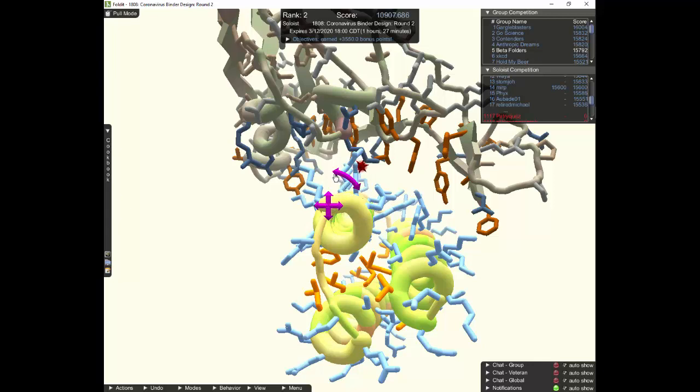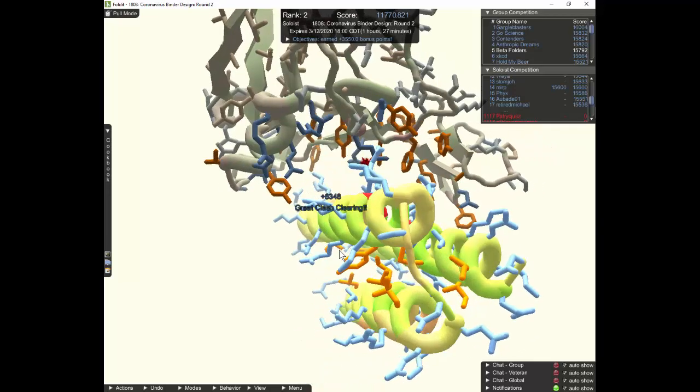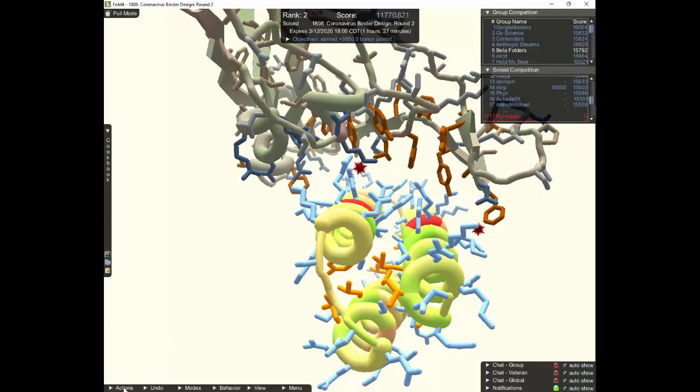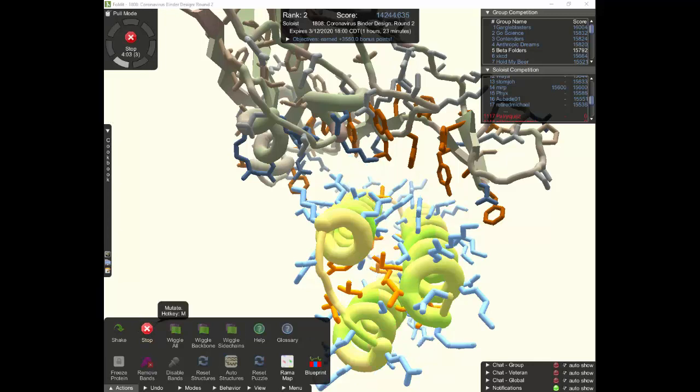We've knocked nearly 5,000 points off the score, but that's good as far as I'm concerned. The next thing is to try another round of mutation. We'll open the actions menu and click mutate. I have a pretty good save we can return to if needed. We'll time-lapse this. We've gone through about two-plus cycles of mutate — nearly five minutes — so let's stop. You'll notice that all the clashes we were seeing a minute ago have disappeared. Let's try another shake and wiggle.